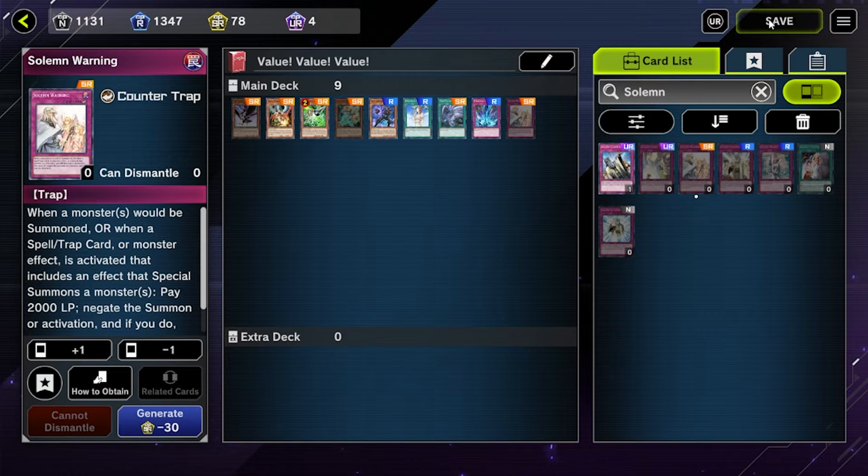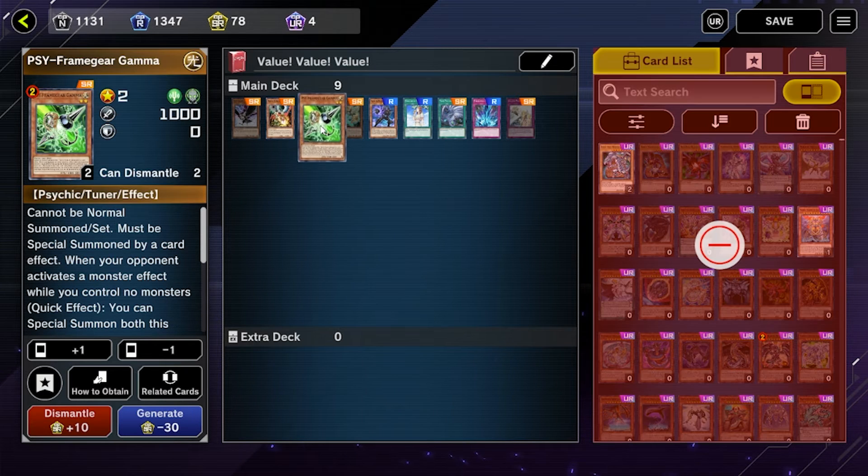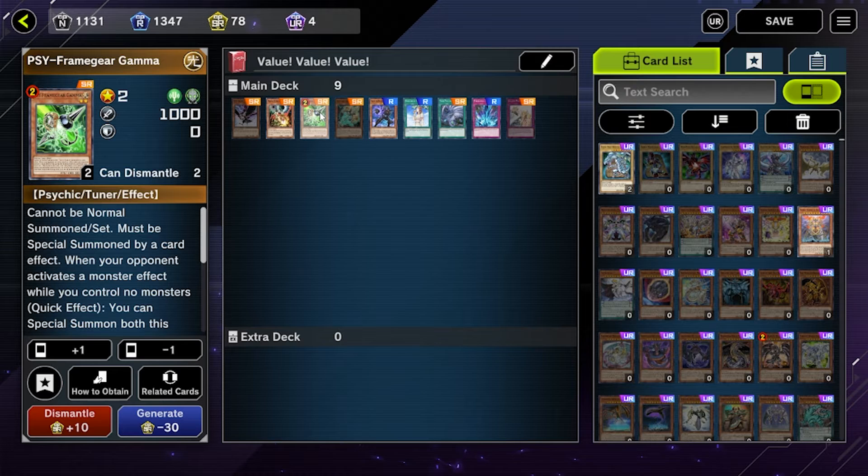What's up guys and welcome back to the channel. Today we will be talking about nine value cards that I think can help either spruce up your side deck or your main deck. I find these to be very flexible and they're cheap because they're SR or under, so even if you get a 10 roll you should be able to get something started.